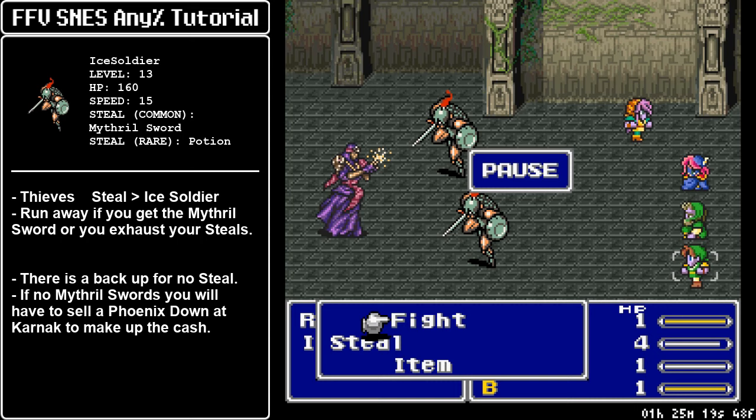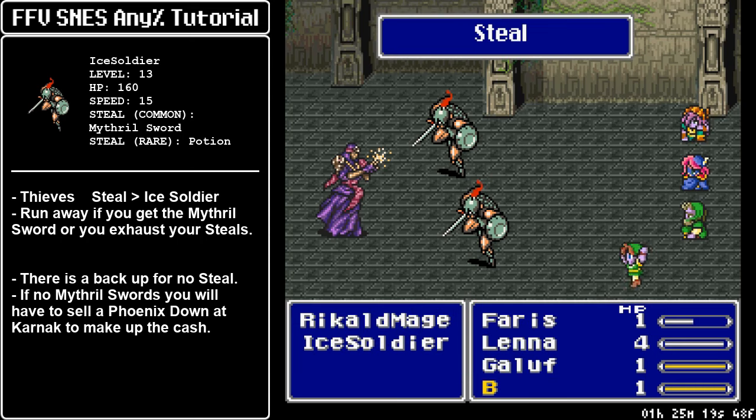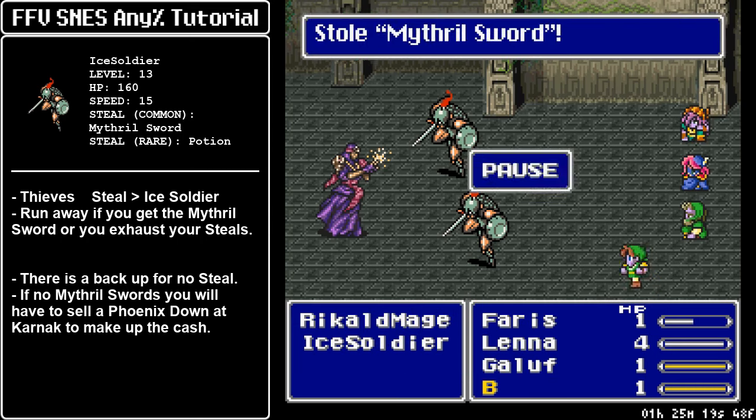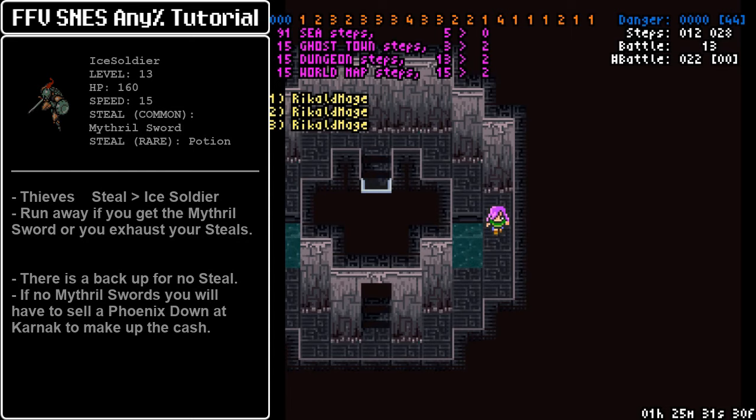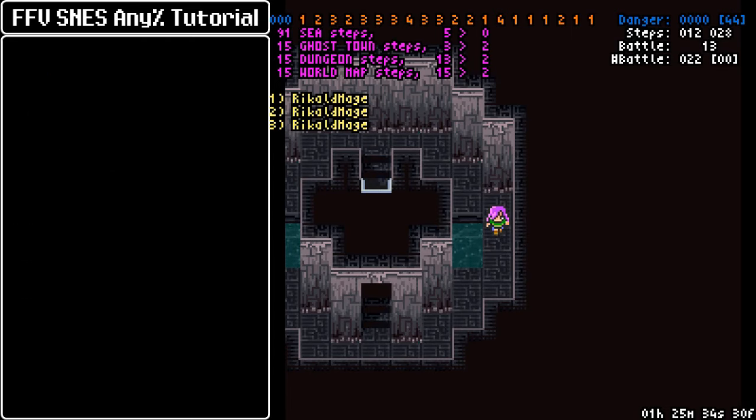So Faris you can wait for her to steal, but Barz and Galuf need to target their soldiers immediately. You can sit tight on Lena's turn and have her run away when given the opportunity. I got two Mithril Swords, which means I can show off all the Galura strats. You only need one Mithril Sword — if you have one, you can get the fastest strat possible. If you don't get any Mithril Sword, you have a backup; it is slower, but it is possible to continue the speedrun. Two Mithril Swords is overkill — I'd just run away if you get the first one.